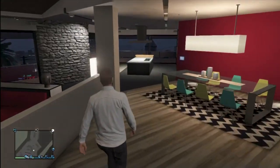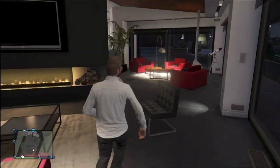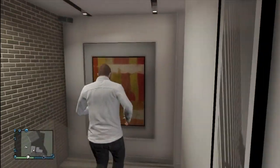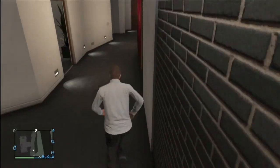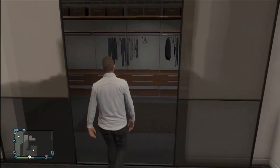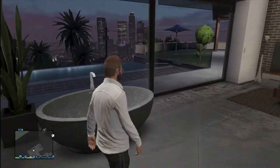So you can hang out in here — have fun if you want. I'm sure you can take some pretty sweet pictures of your GTA Online character inside Franklin's house. Everything on the inside you can walk to; you just can't get back outside easily — none of the doors work still.